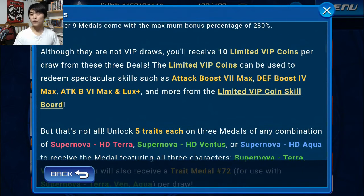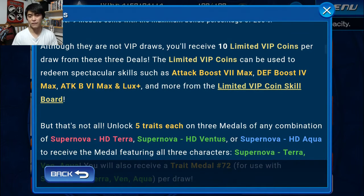Moving on, even though it's not a VIP draw, you're going to get 10 VIP coins every single time you pull from one of these banners. One very important thing about this is that it's a Falling Price banner, meaning that this is probably the cheapest way to get VIP coins, because every single time you pull, the number of jewels you have to spend goes down, but you still get the 10 VIP coins regardless. So this can be very helpful for people at a very big deficit of skills — you can get attack boost 7 max, defense boost 4 max, attack boost 6 max. It's rewarding you for buying into the banner with additional skills, and if you want to unlock those VIP boards, this is probably the cheapest method to do it right now.